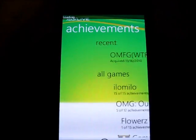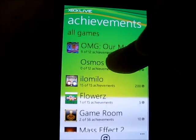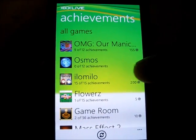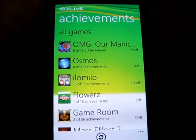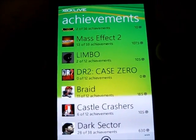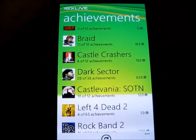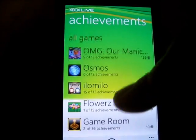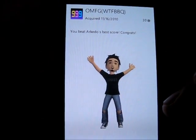If you scroll over, it goes to your achievements. This is going to show you what recent ones you'll have. What games you've been playing recently are going to come up first. As you can see, I've been playing OMG, our Manic game — I'll probably have a review of that later this week. Same for Elo Milo. But your Xbox 360 games, Xbox Live Arcade games, and games for Windows Live will be listed here as well, so you can check and see which gamer achievements you've unlocked and which ones you've yet to get.